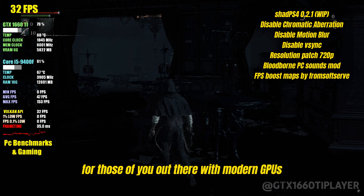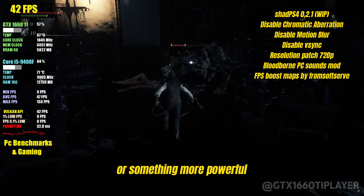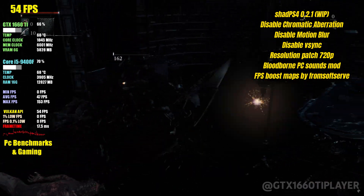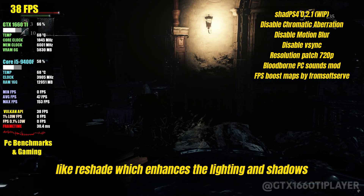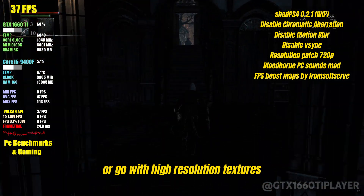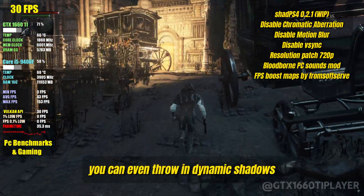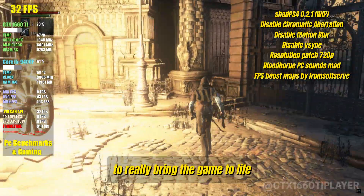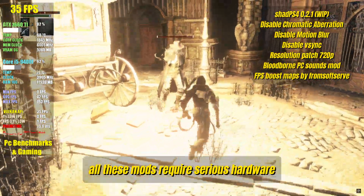For those of you out there with modern GPUs — I'm talking about an RTX 4070 or something more powerful — you have a lot more options. You can start adding advanced graphical mods like Reshade, which enhances the lighting and shadows, or go with high-resolution textures that make everything look way crisper. You can even throw in dynamic shadows to really bring the game to life. But the catch is all these mods require serious hardware.